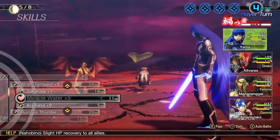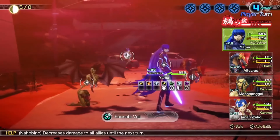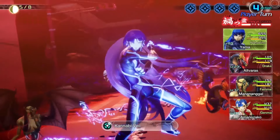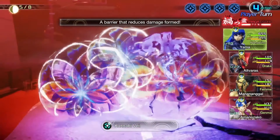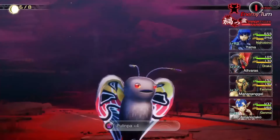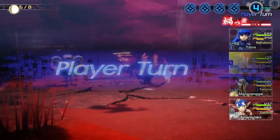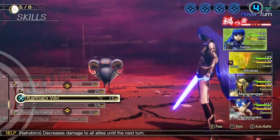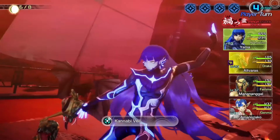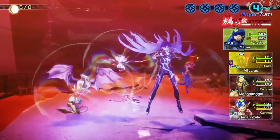There are times when lowering the amount of damage your enemy does can be the difference between life and death, so having a barrier spell like Kanabi Veil can be great — for a while, at least. Eventually you just gain better buffs and debuffs, so this move quickly becomes less vital. Plus, it's hardly the most visually pleasing move, what with Nahabino tossing a bubble of saran wrap around everybody.